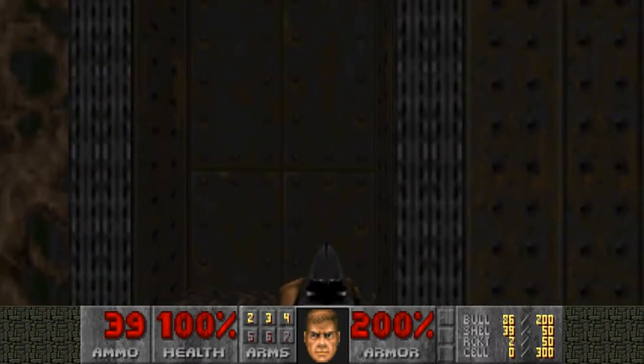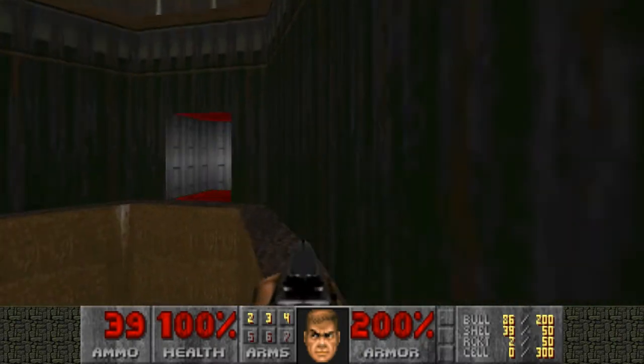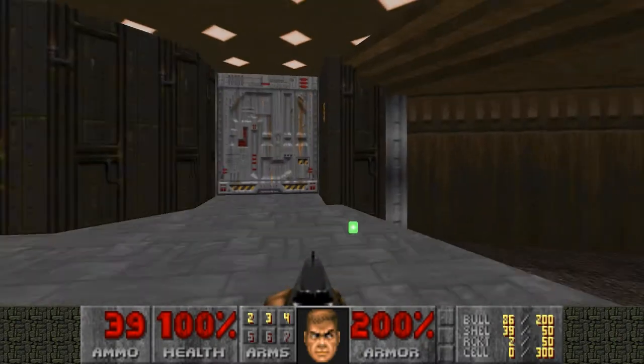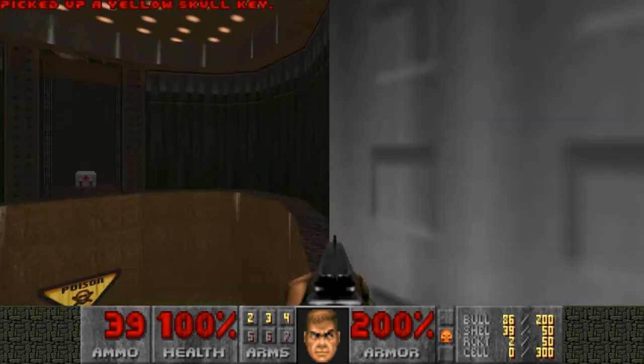Oh, and by the way, here's the elevator — this is a room that the elevator goes in front of too. So if you take this teleporter, we're back at the beginning, and we can grab the yellow key. And we just get taken back here again.